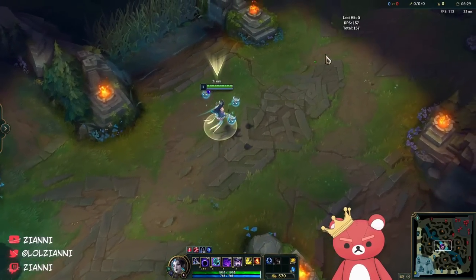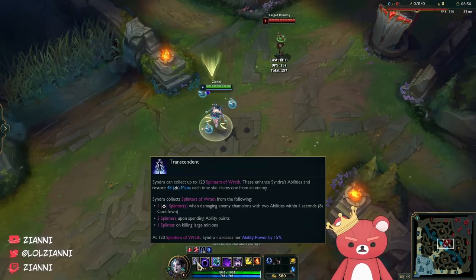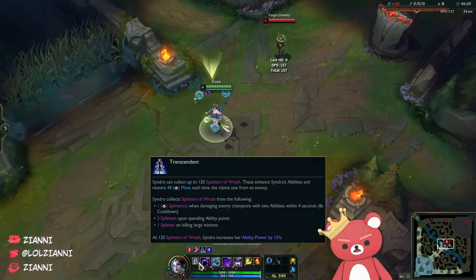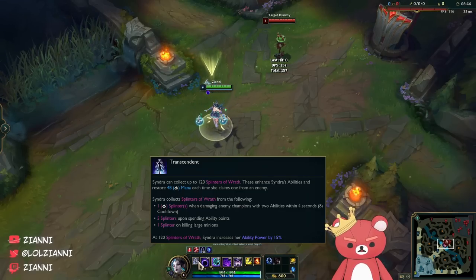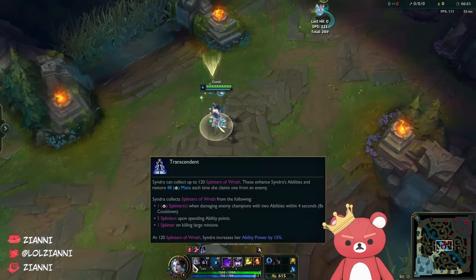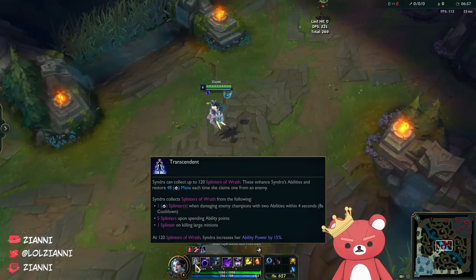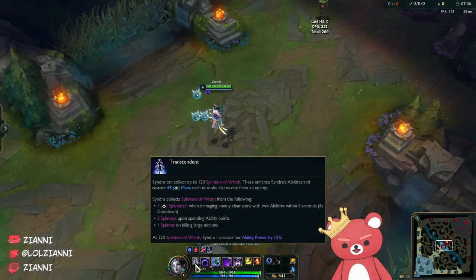Welcome to the ability overview for Syndra — there are a lot of changes, so it's important you understand what's new. Her new passive collects Splinters of Wrath, which will upgrade her abilities at 40, 60, 80, and 120 Splinters respectively. Every time she claims a Splinter from an enemy she gets additional mana back based on her level, which rewards aggressive play. You collect Splinters by doing combat — every time you hit someone with two abilities you get one Splinter, or two to three based on your level, on an 8-second cooldown.